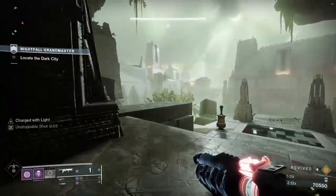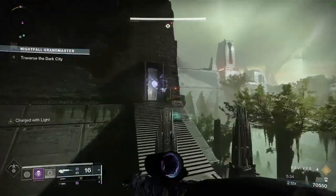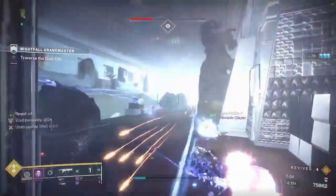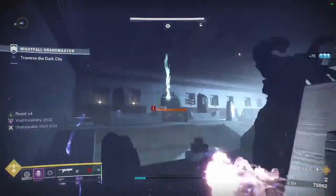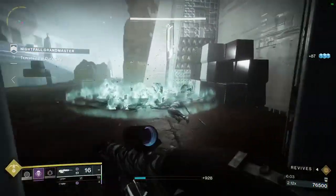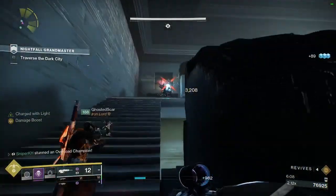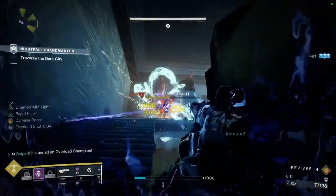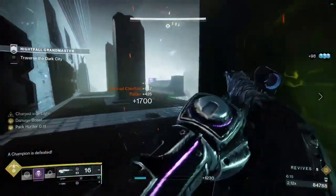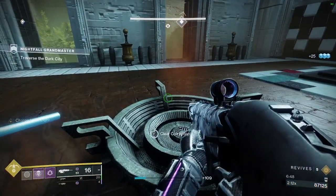After you exit the long hallway and make it outside, have one player pre-Witherhorde the doorway. This will kill or injure most adds that run through. Slowly clear out the adds by the doorway, then enter the room. Be careful of any scorned enemies throwing void grenades as this will wipe your team very fast. Once inside, clear out the adds — which consist of smaller adds, a chieftain, and an Overload Champ. Take out the adds on the left side, finish the champ, then use the high ground to clear out the rest. Once all adds are dead, scan the item, then go through the portal.